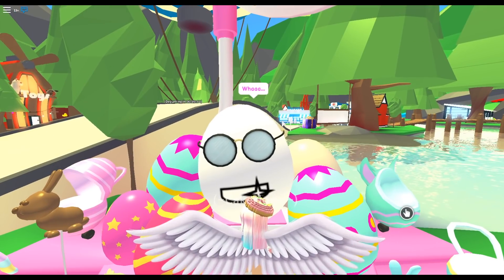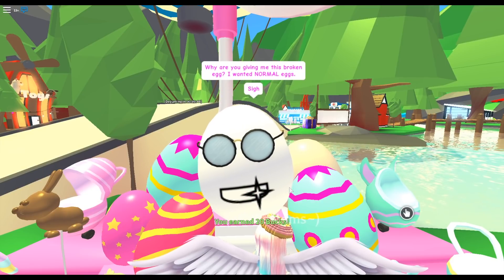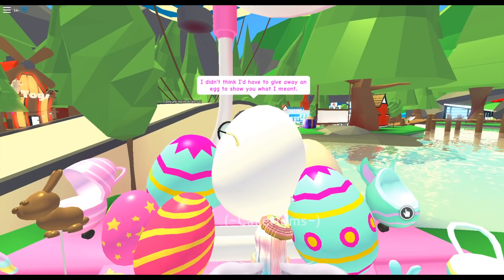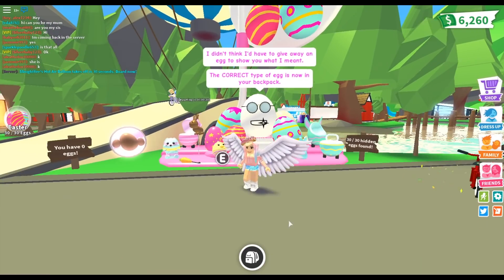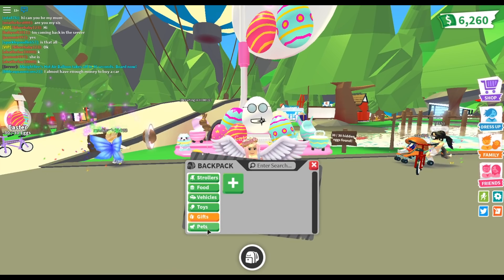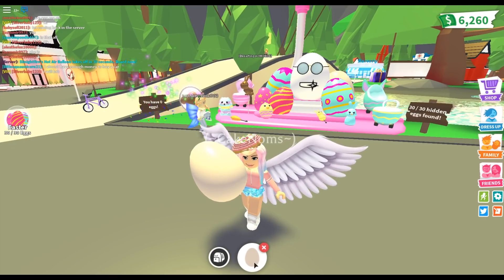It's a very quiet egg — it's sleeping. Why are you giving me this broken egg? I wanted normal eggs. Here, take this. This is what I meant. I didn't think I'd have to give away an egg to show you what I meant. The correct type of egg is now in your backpack. So it took me a while to find what he was talking about — did he just steal my egg and scam me? But no. Apparently, this egg that he gave me is in the pet section. Egbert gives you this very special egg, which is a legendary pet.